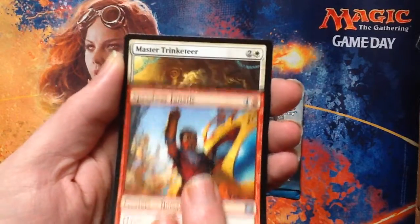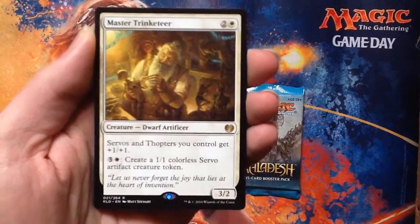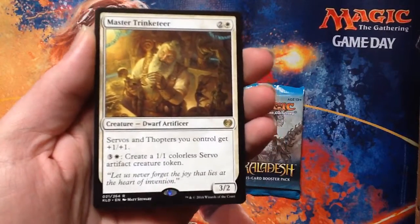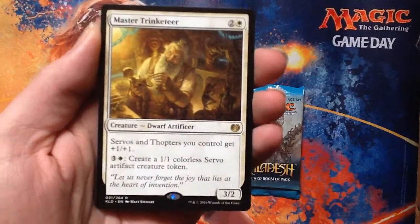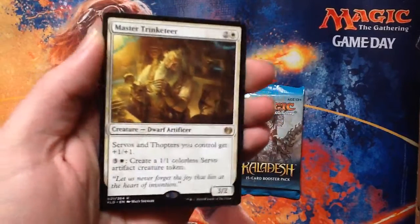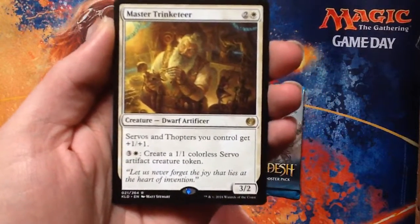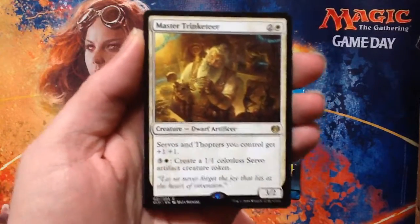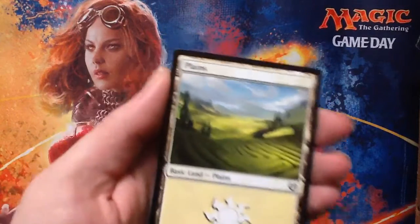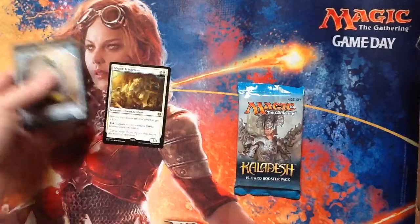And a rare: Master Tinkerer. That's a 3/2 for three converted mana, it's a Dwarf Artificer. Servos and Thopters you control get +1/+1. Pay one white and three generic mana to create a 1/1 colorless Servo artifact token. Pumps up your dudes and makes more dudes. There's a plane, and there's one of those Servos to go with it.